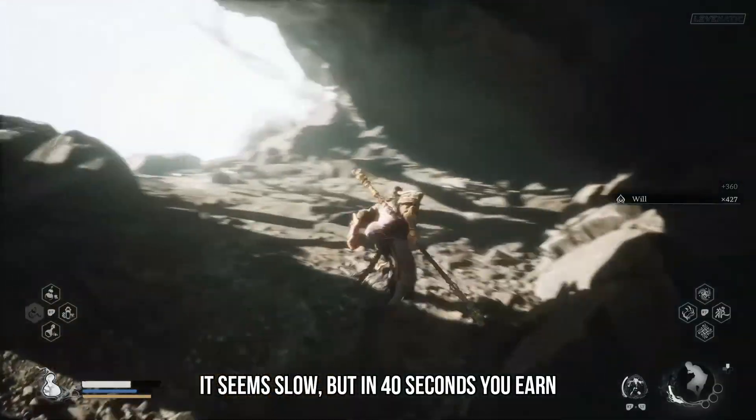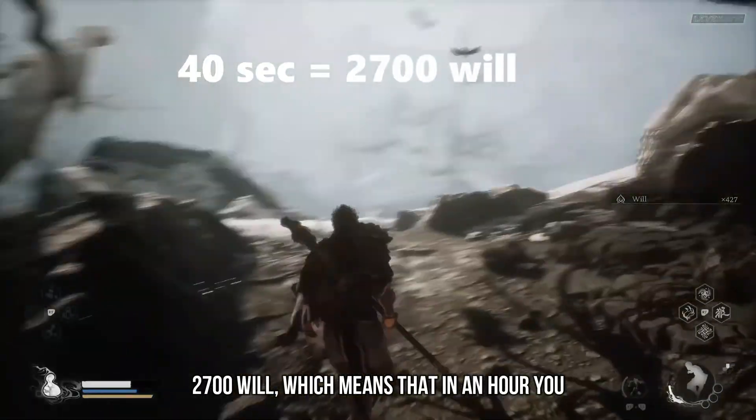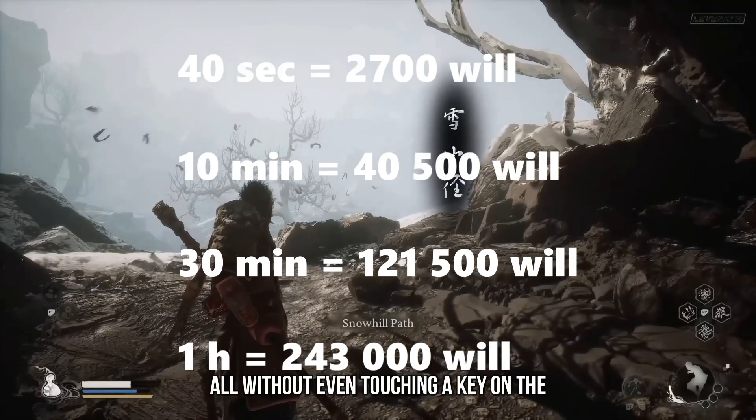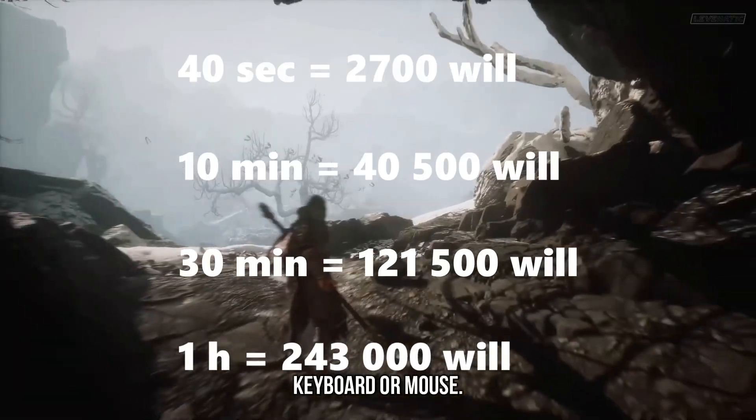It seems slow, but in 40 seconds you earn 2,700 will, which means that in an hour you earn 243,000 will, all without even touching a key on the keyboard or mouse.